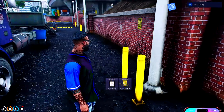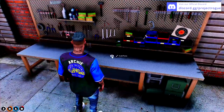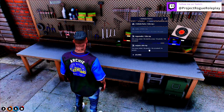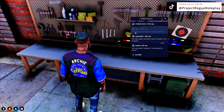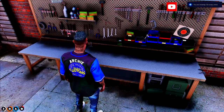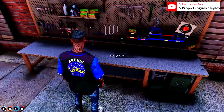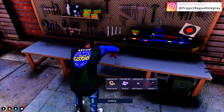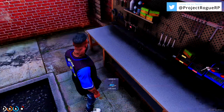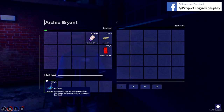Now let's look at what you can do after gaining some experience around the tow yard. To the left of where you start jobs is a crafting table. Once you've gained enough XP you can craft different items — with a little experience you can craft a radio or a car jack, and the more experience you gain the more items become available. Once the progress bar completes, the item goes directly into your pockets and can be used immediately or stored for later.